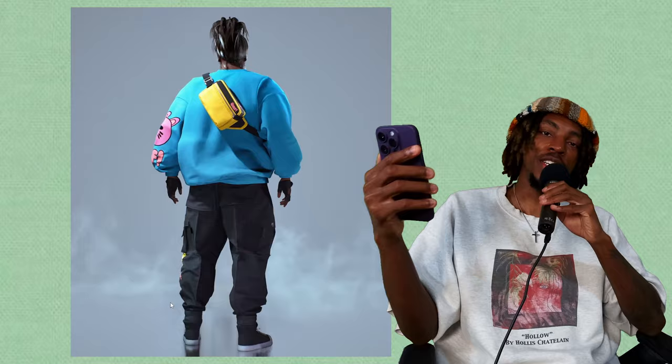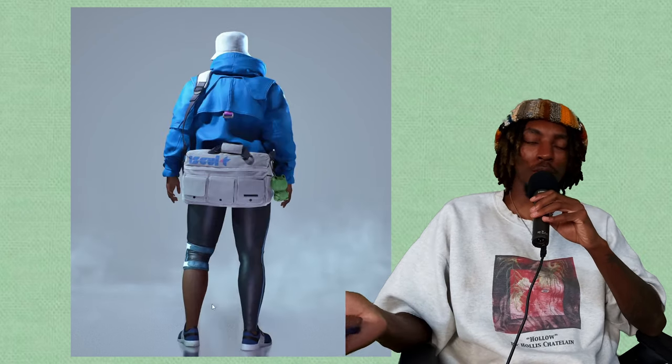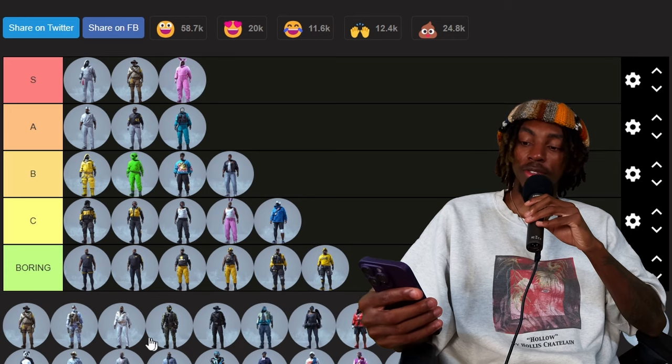I call this the oopsie skin — I appreciate the bagginess of the crew neck, for those reasons I'm giving it B tier. Combo calculator B — it's a full set, I like the bag, I don't know where the pants came from. All together I'm gonna give it a C tier. I forgot an awesome set — that's crazy — also in the boring tier. Elvis, for giggles, I'll give it A.